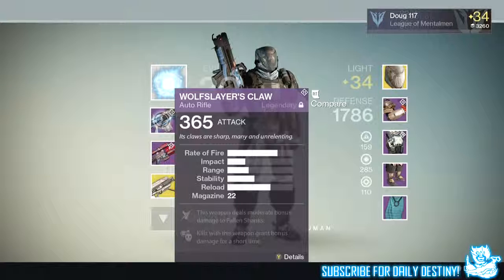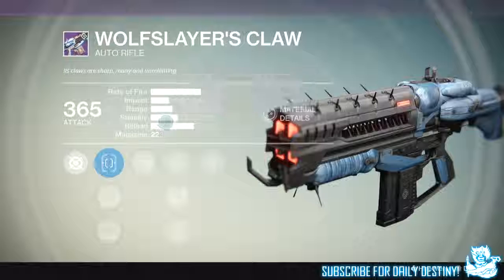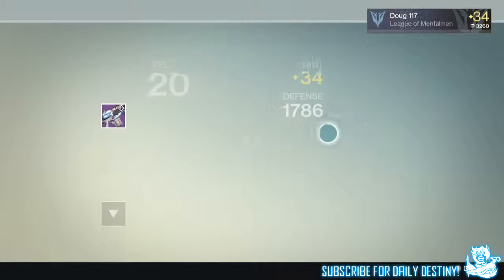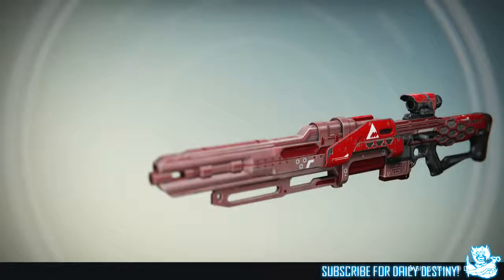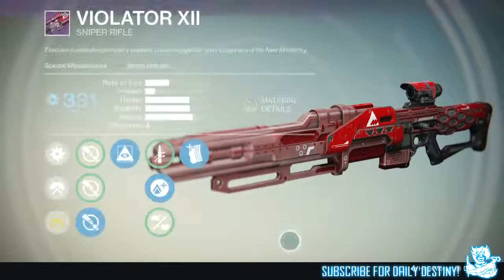Now for the weapons — you can see he has the Wolf's Snarl, which he bought from Variks the Loyal, because when you complete the level 34 Prison of Elders you get an armor core and a weapon core, and he used the weapon core to buy that. You can also see he's got the Villainy 12, which is a new sniper rifle — one I'm going to buy today. He got that from a package, lucky son of a gun. And then there's his Gjallarhorn, the 365 attack version, which he got from the level 28 Prison of Elders.